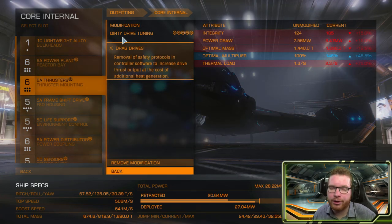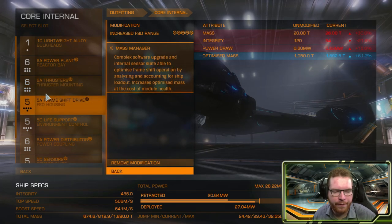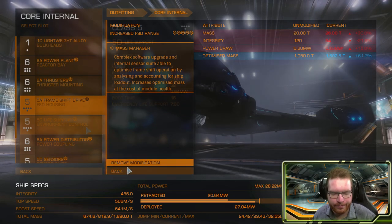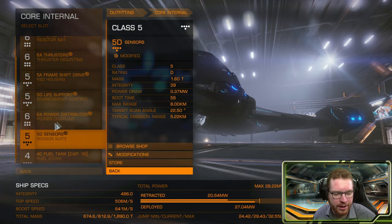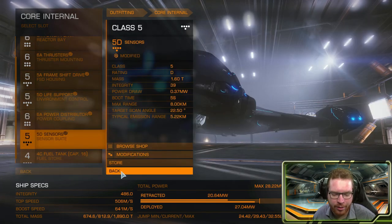For the thrusters, of course we want maneuverability and some speed, so dirty drive tuning with drag drives it is. 5A frameshift drive — no surprises here either — with increased range and mass manager to get that extra jump range. I've derated the life support with a lightweight modification on it. Same thing with the sensors — also derated those and light-weighted them, since we don't really need the sensors that much and light-weighting them just gives us more jump range.